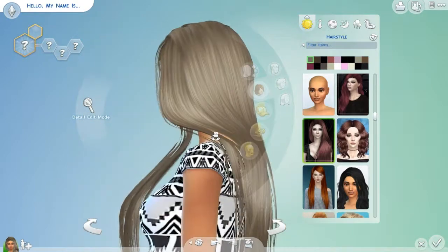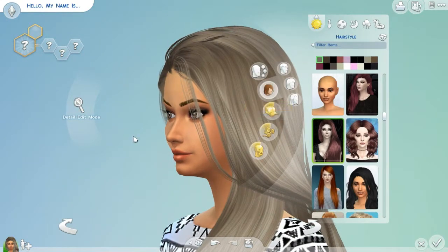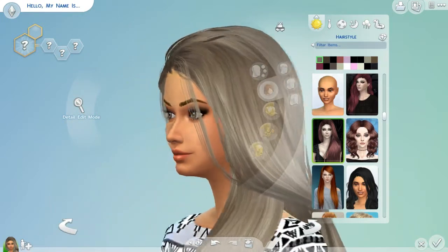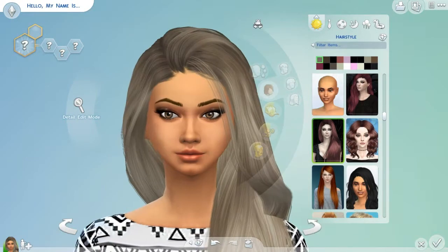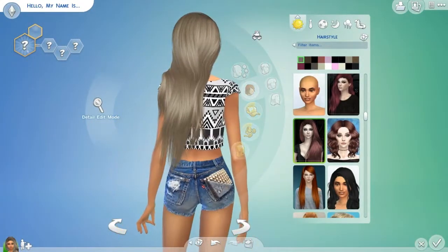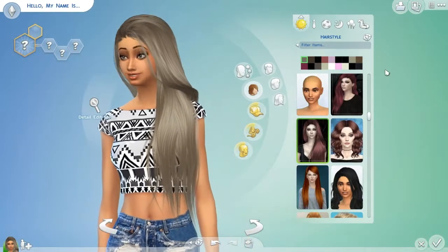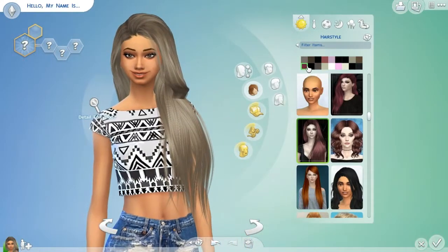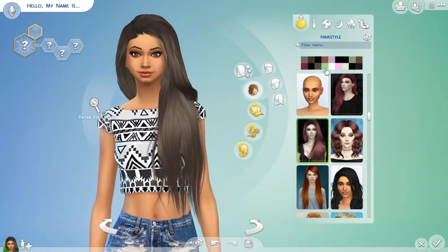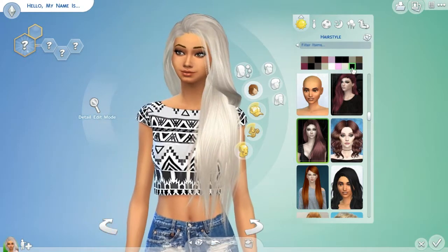Moving on to one of Celtic's very first hairs that she ever created — Eden. I love this hair. As you can see, there are some transparency issues, and as you can tell she has gotten better with them. If you look at the Runaway hair compared to this hair, barely any transparency issues versus a bit here — right through the roots. But I still think this hair is gorgeous. It's kind of crazy that this is one of her second hairs ever created, and it's just so impressive — I couldn't do that.